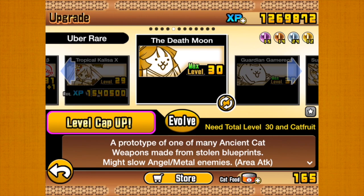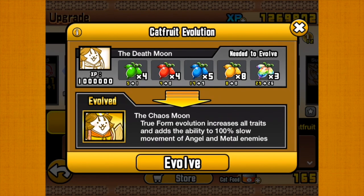Its evolved form at level 10 is the Death Moon, a prototype of one of many ancient cat weapons made from stolen blueprints. Might slow angel or metal enemies with area attack. The theme sort of starts to develop between them, which should carry into the evolved form, which is called the Chaos Moon.